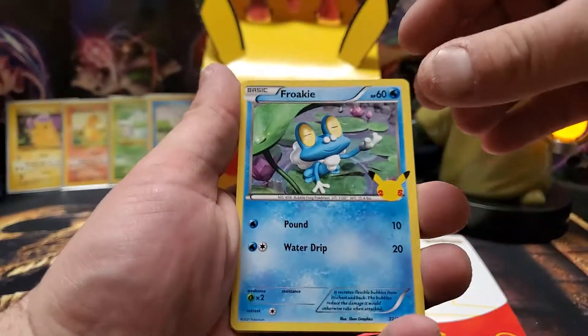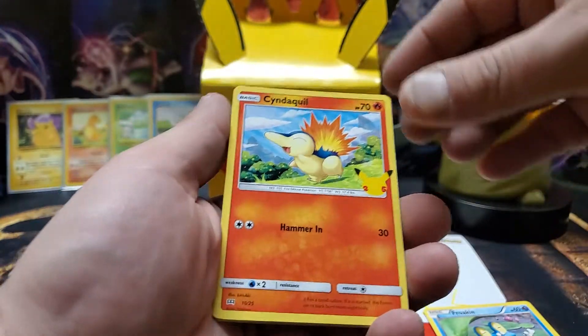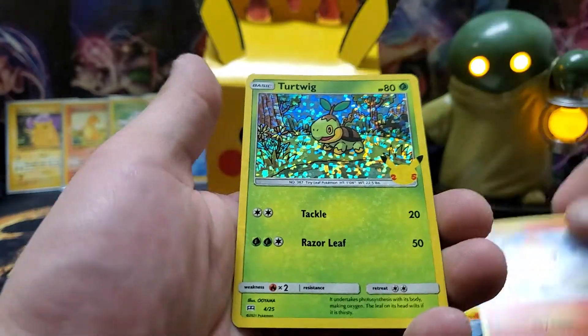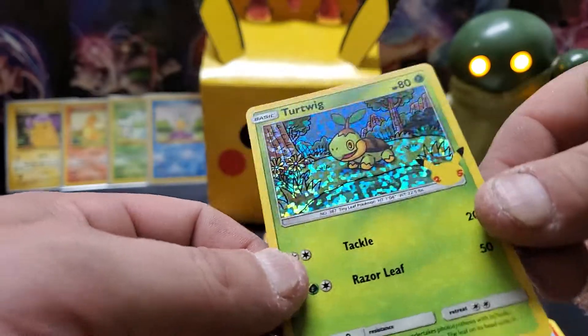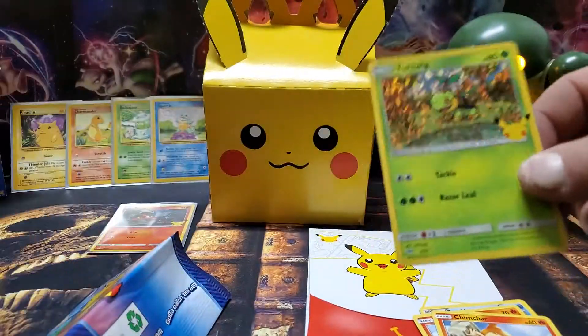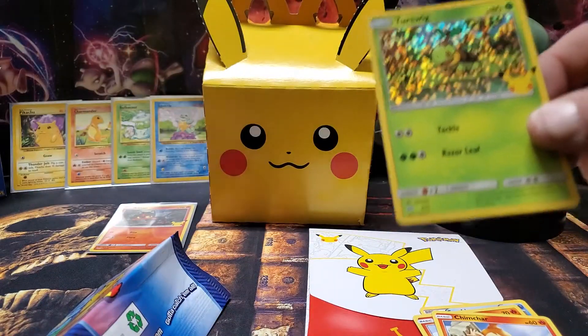We've got Froakie! And a Snivy — I love Snivy. Chimchar. And last but not least, we've got a Turtwig. Not bad, not bad. I love that holo foil. 25th Anniversary — hey, yeah, makes me feel old. Let's sleeve her up.